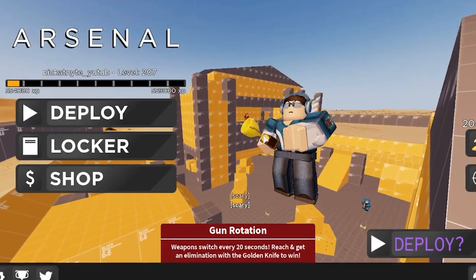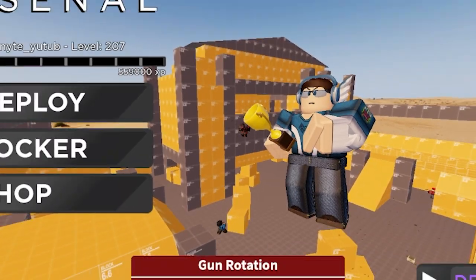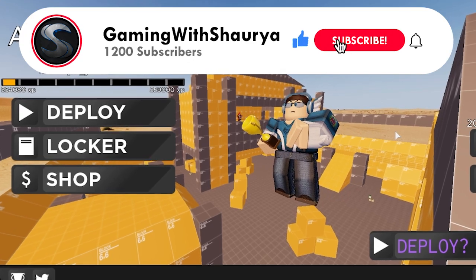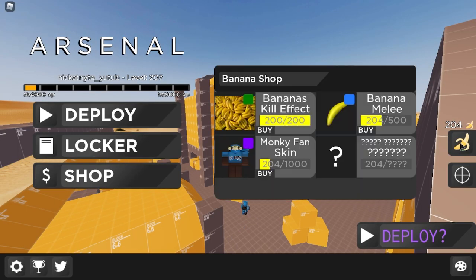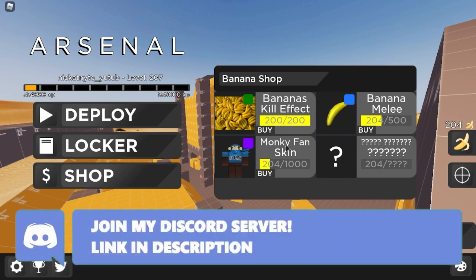Arsenal keeps bringing new updates and one of these is of course the banana monkey skin update. If you have seen my last video about the monkey skin being found in public servers, like around 50 people actually have that skin. A lot of these will be developers, but I'm very sure there aren't 50 cent developers. So there's a new skin called 'monky' — without an 'e' between the k and y — I don't know how I did not notice that before.